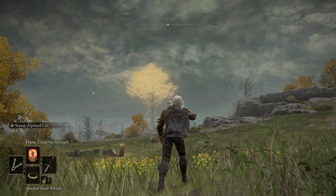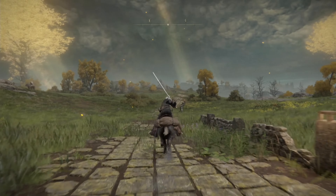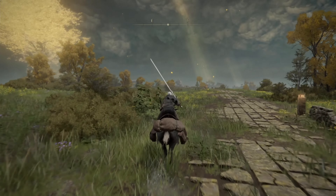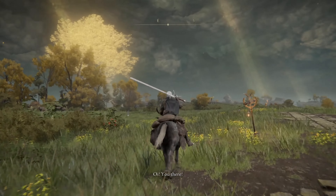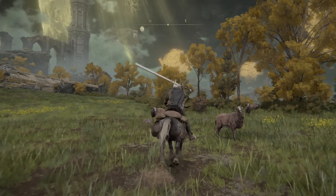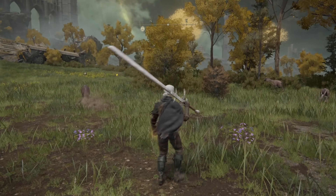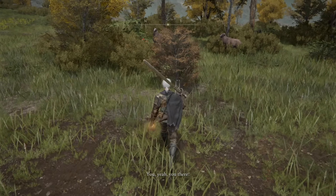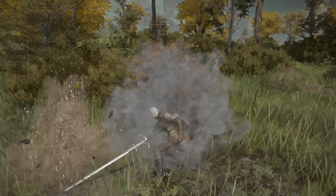Our story begins in Limgrave at the Agheel Lake north site of Grace, and as you can see from the map footage, this location is among the first few sites of Grace you'll come across in your journey into the Lands Between. Once you reach this location, assuming you've progressed far enough to unlock Torrent, you can summon your trusty steed. For those of you just starting out, Torrent will be automatically awarded to you by Melina after visiting three sites of Grace.